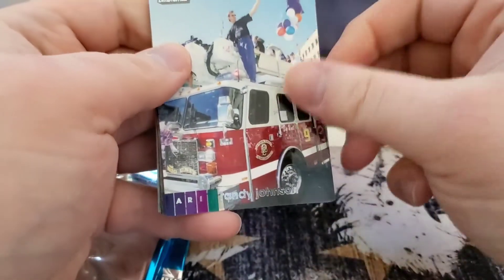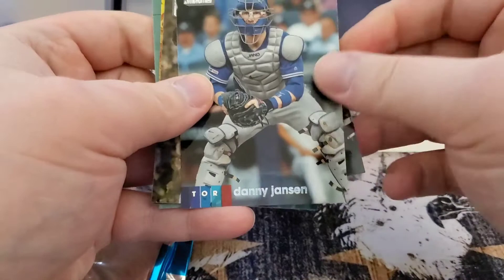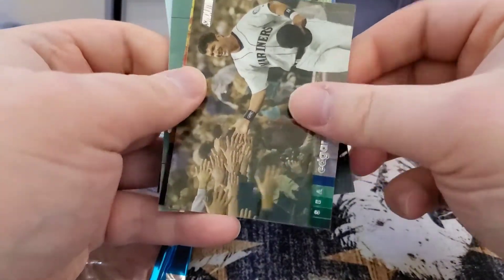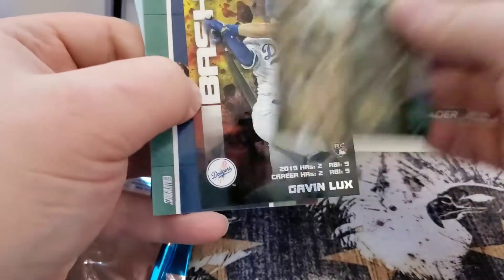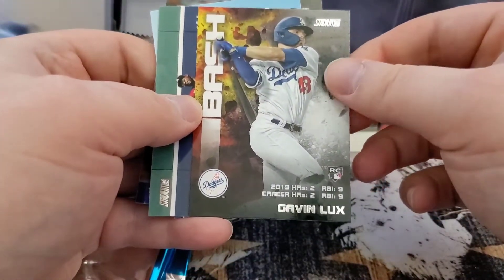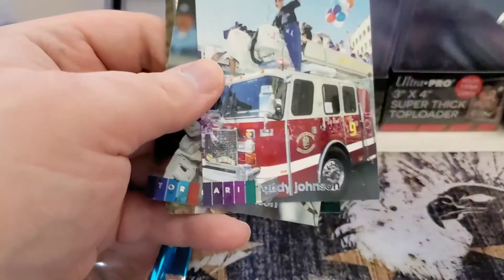Randy Johnson on the fire truck — interesting card. Danny Jansen, Edgar Martinez, Gavin Lux Bash Brothers insert — that's a good rookie card — and Starling Marte to round out that pack.